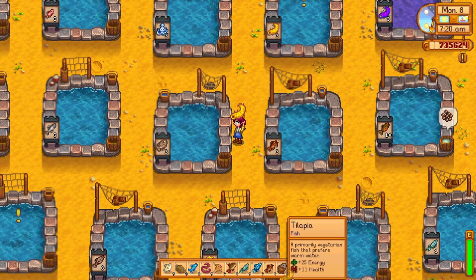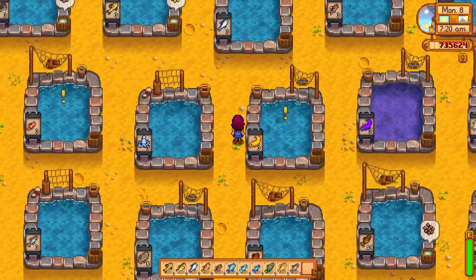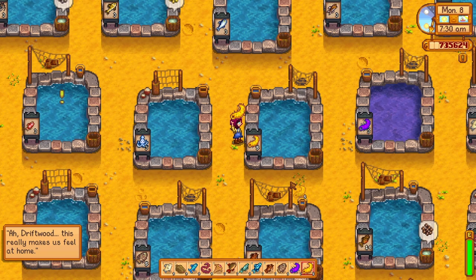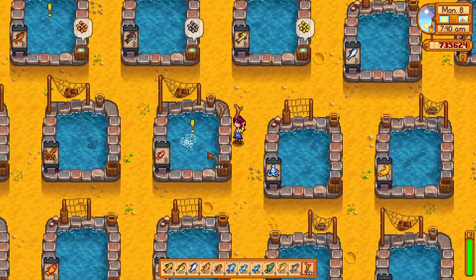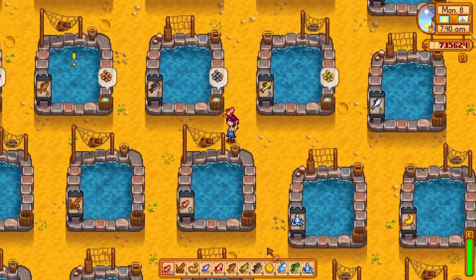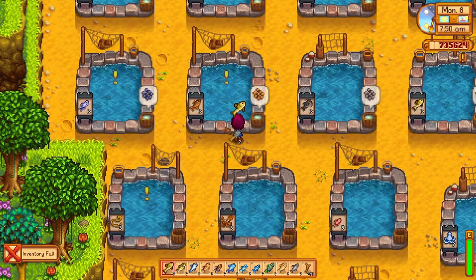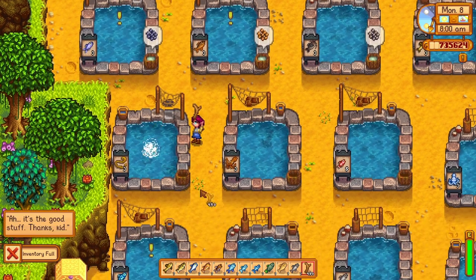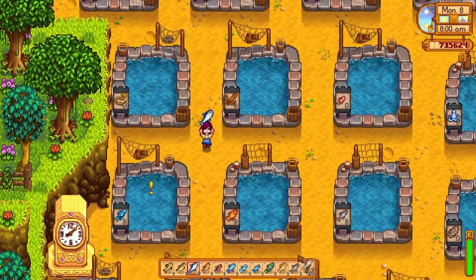Your fish will request something, and if you throw the required item into the fish pond, they will be quite happy and allow you to add more fish. If you want to check out the wiki, you should be able to know exactly what each fish would need, but I like the surprise element. Some of the fish requested pretty simple things that made sense, like driftwood, coral, and clams. Some of the other fish had much richer tastes, requesting diamonds, quartz, even iridium bars — what are you gonna do with an iridium bar? And some of the fish requested other fish, which is really weird. I guess they got hungry or something.